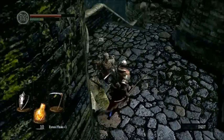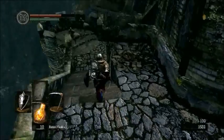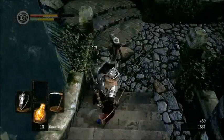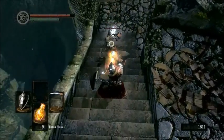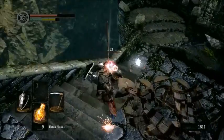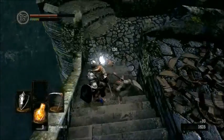More shield hollows. We've taken care of that archer dude up there, so we don't have to worry about him anymore. As you can see, the souls he gave us were a little bit blacker — they had a black thing in them, and that was the humanity. As you can see, we now have five.